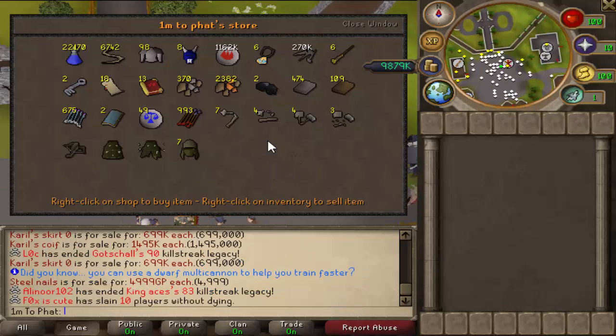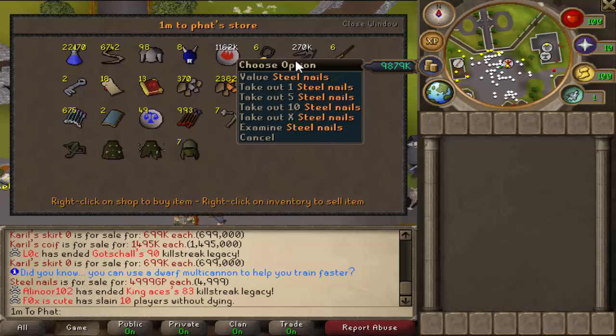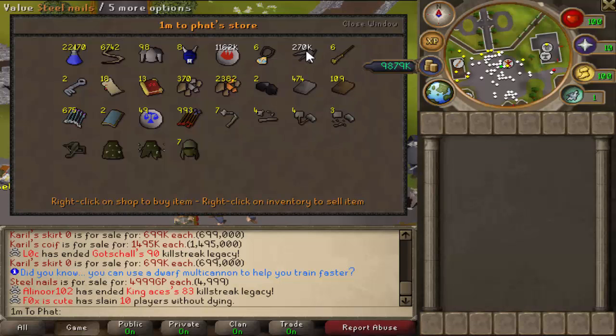I've just price checked my bank, and it came out to 3.3bill. Not including these steel nails — including the steel nails, it's 4.6bill. The steel nails will take a while to sell, so I'm not really counting those. So I guess I'm at 3.3bill, which is not bad. That's about one-tenth of the way to a party hat.